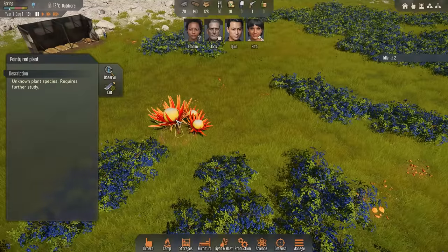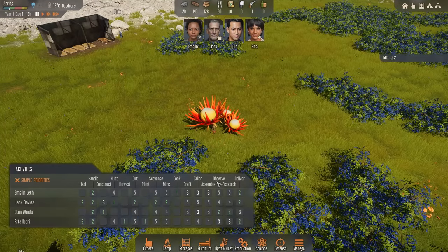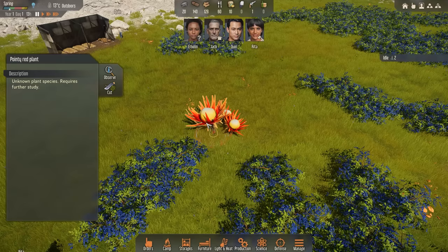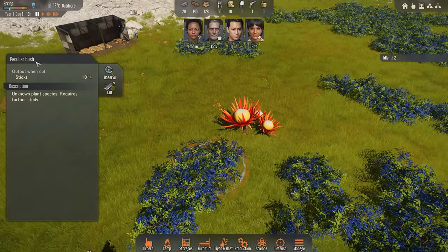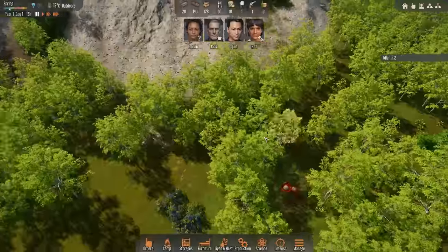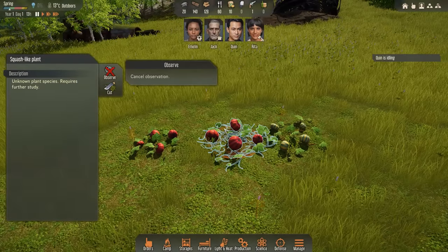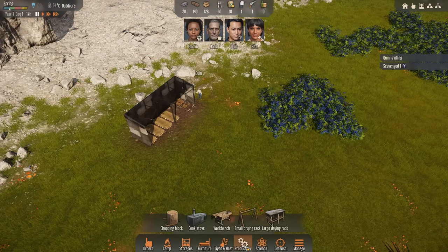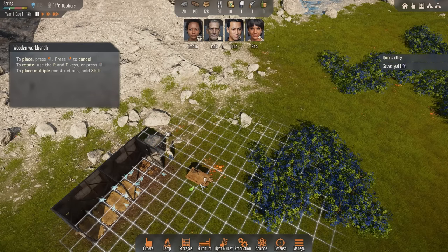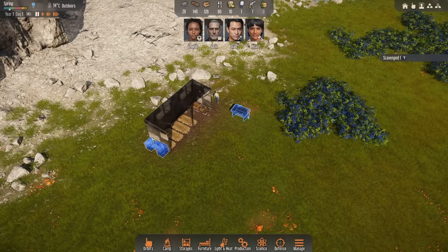For example, we have a pointy red plant over here. You'd click on this little observe button, and what would happen is somebody who is marked for the observing skill — so probably Rita — would come over here and spend about a day, maybe a day and a half, observing it and finding out what its properties are. Something really important to figure out early on is a food source. These guys — squash-like plants — let's go ahead and mark those for observation. Now Quinn's a little bit bored, so let's have him work on some other stuff. I need to get a workbench where we can do a lot of our early game crafting, and I also want to get myself a wooden research bench somewhere where we can do a bit of studying and unlock some new tech.